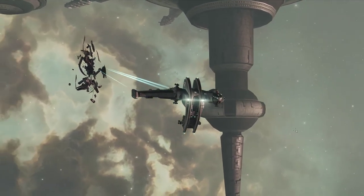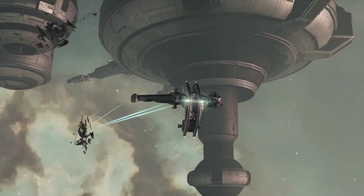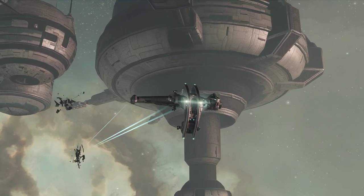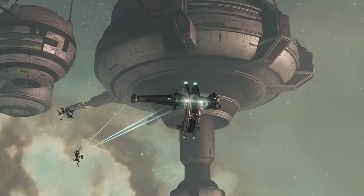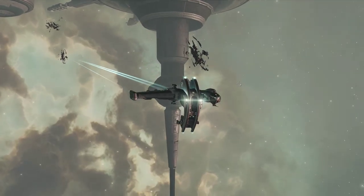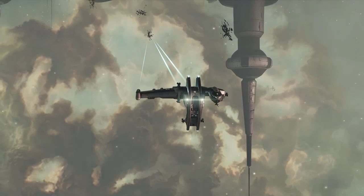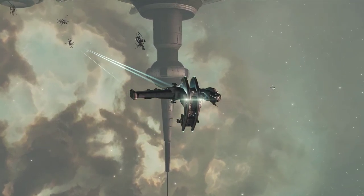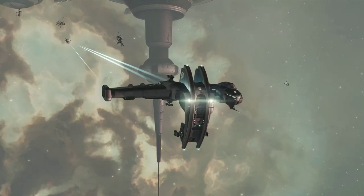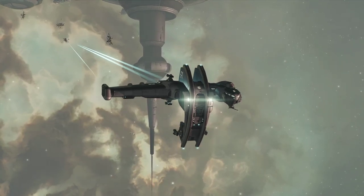Hey folks, Quilleteen here and welcome to another episode of our EVE Online guide for complete beginners. In part one and part two of this series, we completed the in-game tutorial. We have one more step of the tutorial prompting us, but we can more or less ignore it. Now we're going to learn how to travel between systems, which is very easy. Then we'll pick up our first career agent job and learn the industrial side of EVE Online, involving some mining and some crafting.